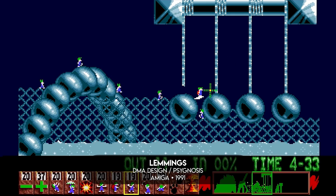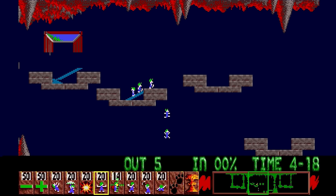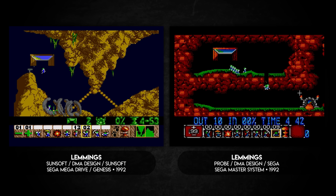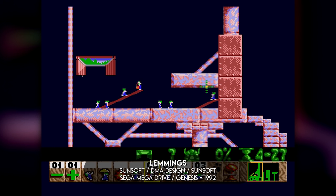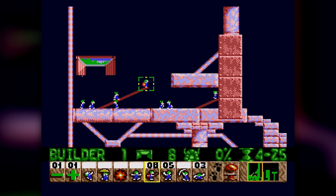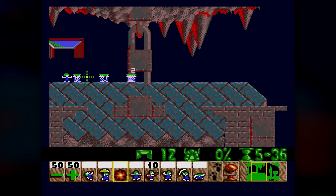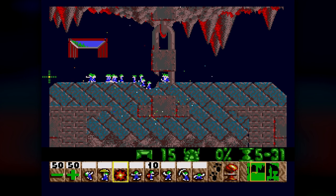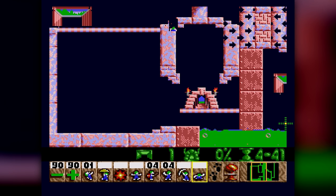I spoke about Lemmings in the very last episode I produced before moving to this channel back in 2015. It's not an episode I'm particularly happy with, which is why I'll be revisiting it in the near future. But one of the things I didn't cover in the original episode — mostly because I didn't know at the time — is that the two Sega ports of the game actually have exclusive levels not seen in other versions. On the Genesis, or Mega Drive as it's called in more civilized societies, an entirely new difficulty setting was added, named for Sunsoft, the publisher of the game in the US and Japanese territories. This setting adds 30 levels not seen in the original, and while one is lifted from the Oh No More Lemmings expansion, the remaining 29 are entirely new and notoriously difficult.